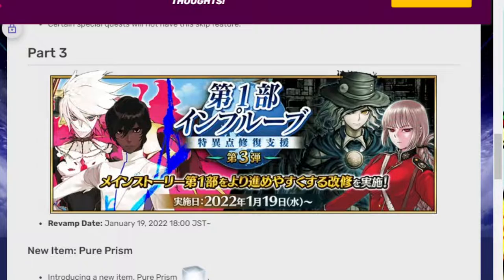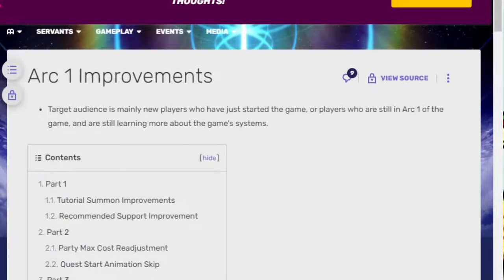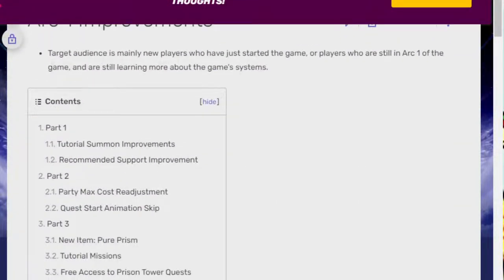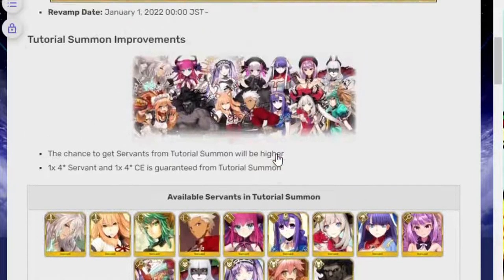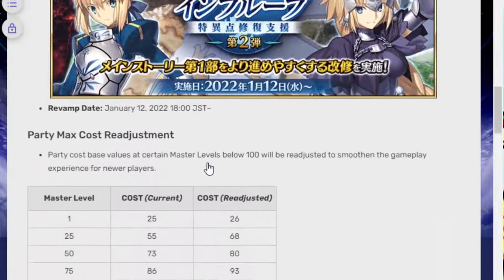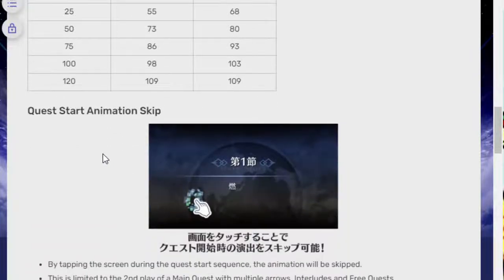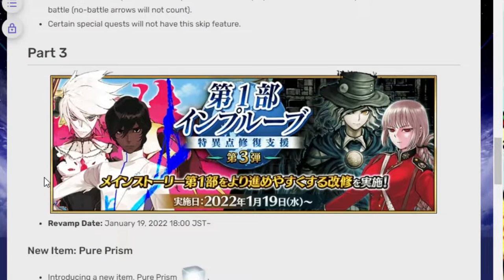So they've been doing this Arc 1 improvement over the last couple of — basically for the entire month — trying to get stuff a little bit better. They did tutorial summon improvements, the recommended support summon thing, party max stuff, which is all pretty nice, quest start animation skip — all things that are pretty nice. But there's some really good stuff here in part 3.